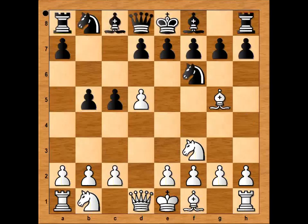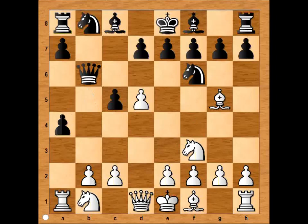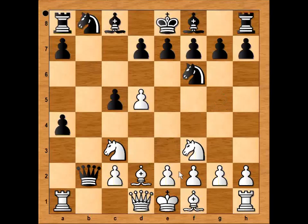Going back to our game: queen to b6. White played a4, tempting black with a poisoned pawn. Black took the bite — queen takes on b2, attacking the knight. Bishop to d2, threatening rook to b1. Queen to b6 was played.